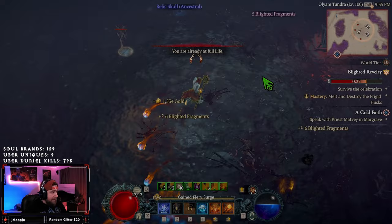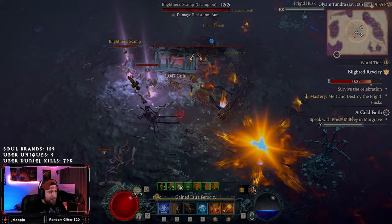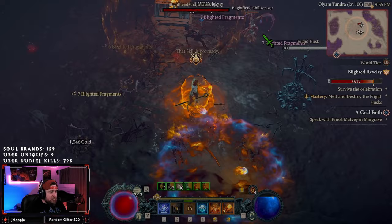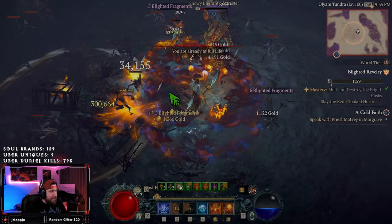Once we get down to it, you're going to be able to summon the thing again. We're going to do it at exactly 20 seconds, which is a really safe bet. We'll light the broken wagon, monsters will still continue to spawn, and then we can destroy both of the frigid husks — plenty of time to destroy the next one.